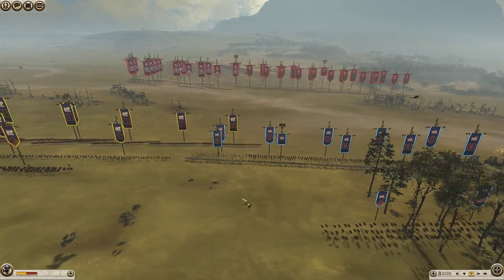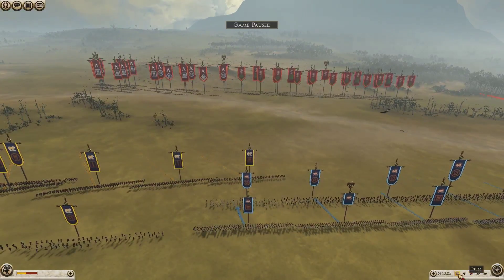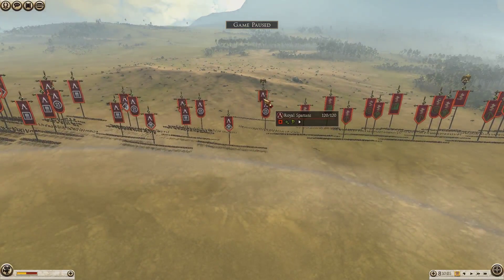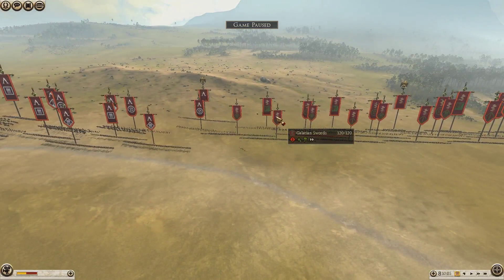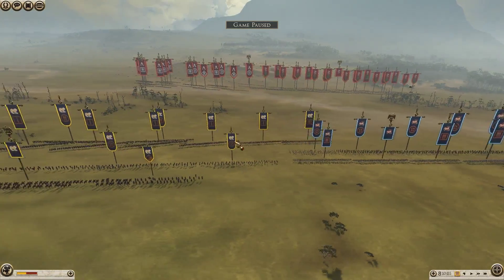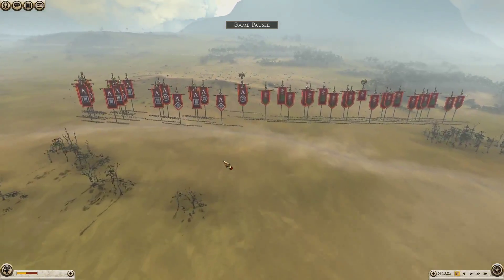G'day everyone, Granator here again with another 2v2 with the boys in my clan. Playing as Sparta is my co-leader in Zeva clan, Helvetian. Playing as Pergamon we have Last Legion. On my side we've got Swimming Samurai playing Camaria, and I'm playing Massilia. This is a very entertaining 2v2.